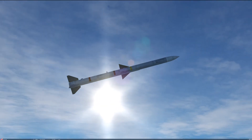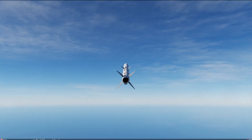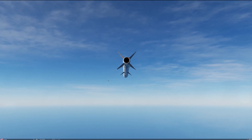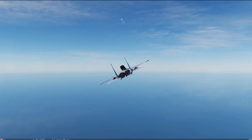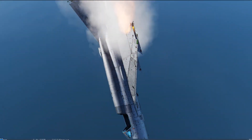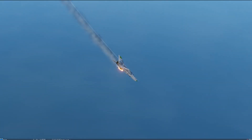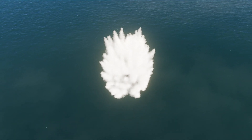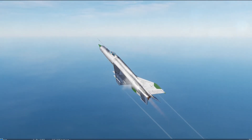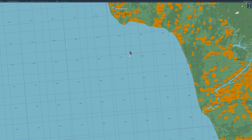If all goes well we'll get a kill. Proximity detonation by the looks of it — he's gone down. The pilot's ejected, hits the ground, and hopefully we get a respawning jet. There we go — there's number two now.